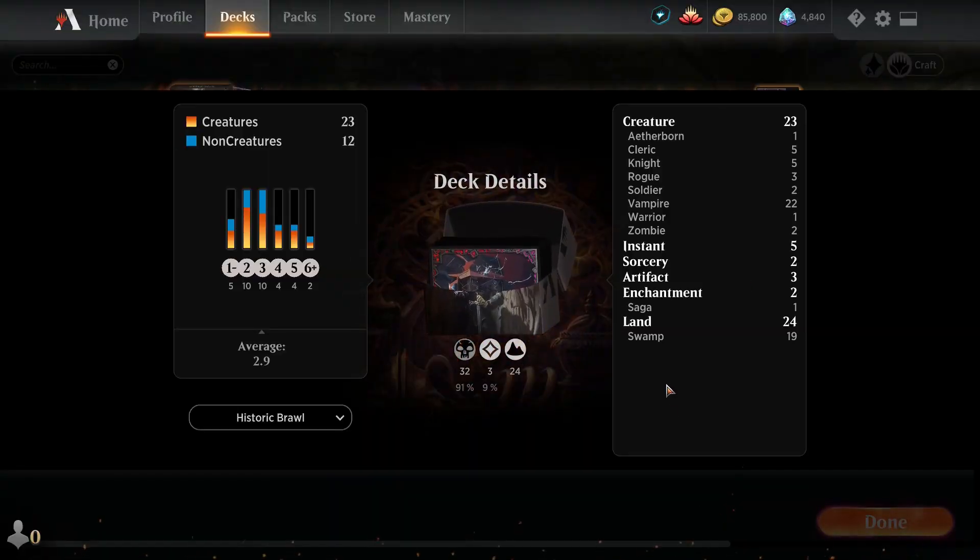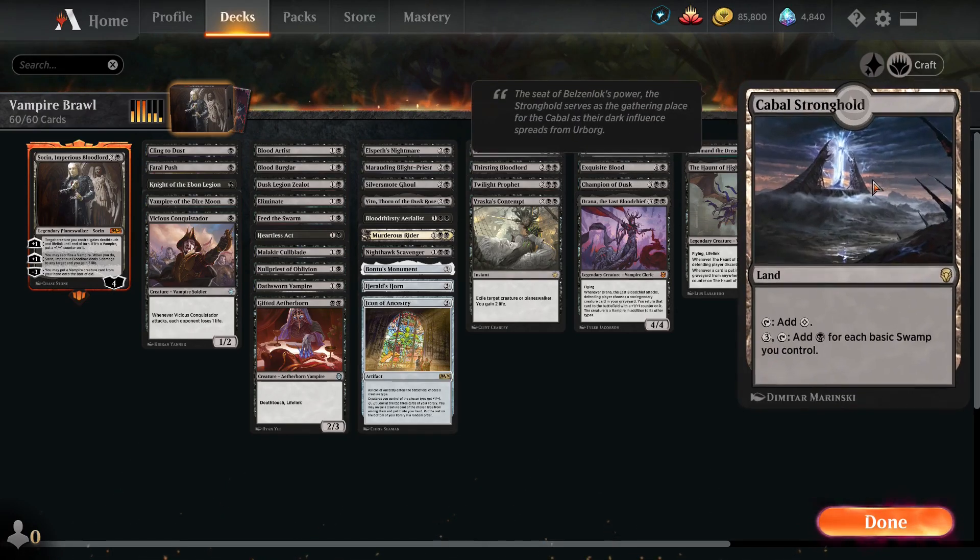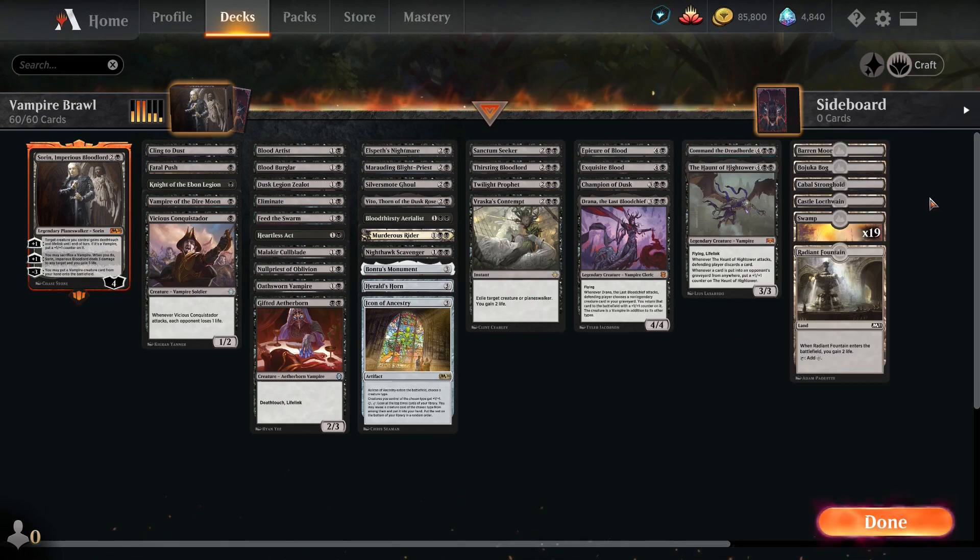For our lands, we are running 24 lands: one Barren Moor, one Bojuka Bog, one Cabal Stronghold, one Castle Locthwain, 19 Swamps, and a Radiant Fountain. And that's the deck — it's pretty simple, pretty fun. It's a good old-fashioned tribal deck. Let's go play some Historic Brawl and see how we're doing with our Vampire Brawl deck.